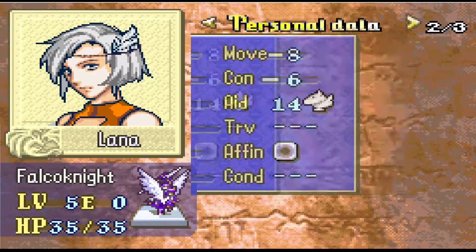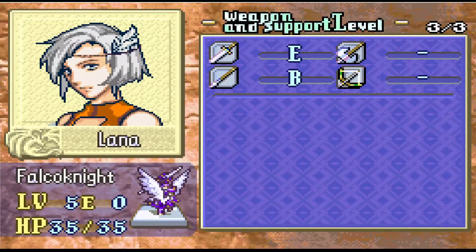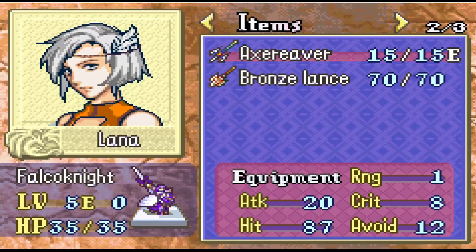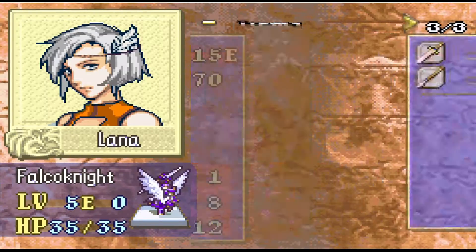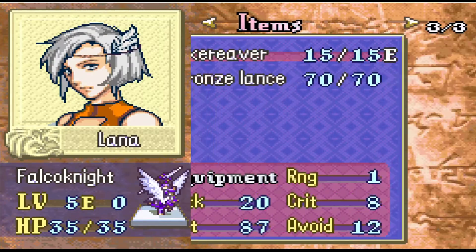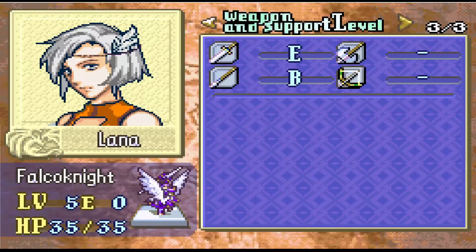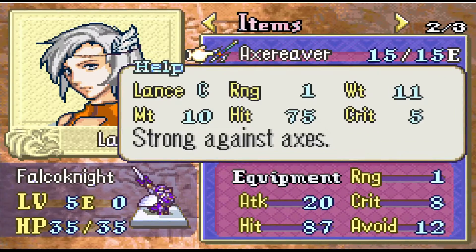What weapon did she come with? Axe and bronze — she didn't even come with a sword? I'm not looking at that. She didn't get to use bronze and iron. That's weird. She can use an axe but she doesn't have an axe grade. Or you mean sword? She doesn't have an axe grade but she has an axe reaver. Oh no, that's a lance. I'm dumb.